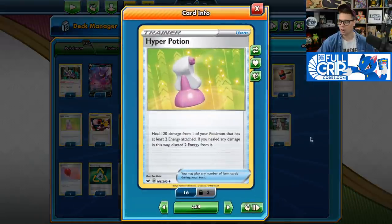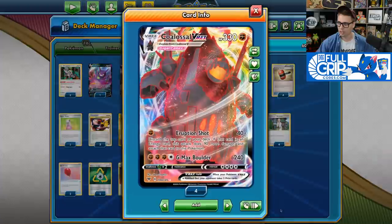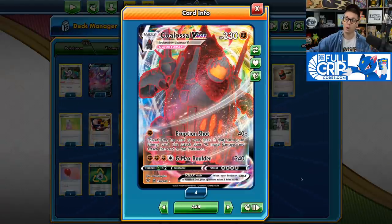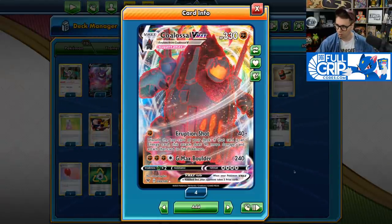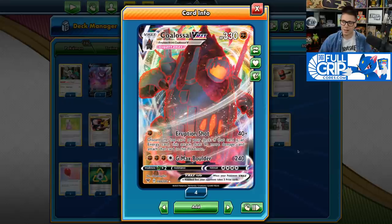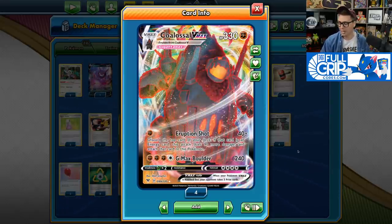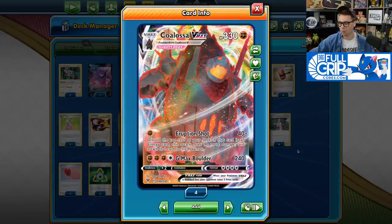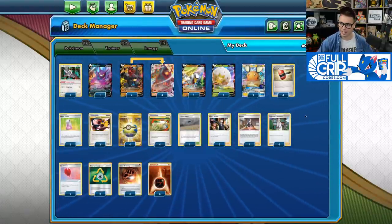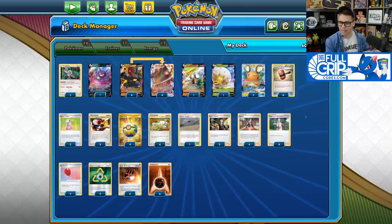Combined with the healing power of Hyper Potion, we've got a very formidable tank deck that's also aggressive and can easily one-hit KO Dedennes, Crobats, and Zacians once we build up that GMAX Boulder attack. Hyper Potion heals 120 damage but you discard two energy from that Pokemon. Fortunately, Eruption Shot accelerates extra energy to Colossal VMAX, so you'll find yourself having extra energy quite a bit. You can sacrifice two of those energies and go in with Eruption Shot again, buying more turns. Every turn you buy with the Colossal VMAX deck is a turn closer to winning.